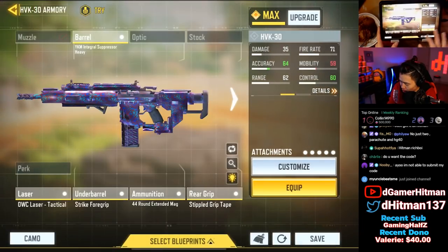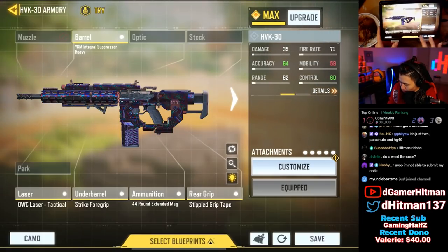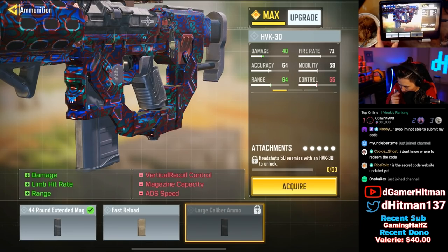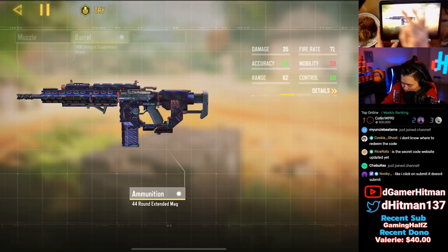Alright, if you go to assault rifle and go to the HVK, you can unlock this attachment by getting 50 headshots, so we're gonna try to get 50 headshots with this.